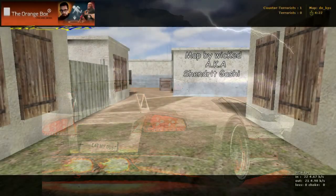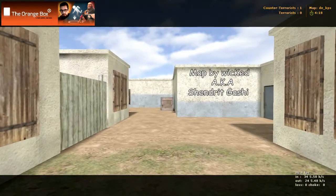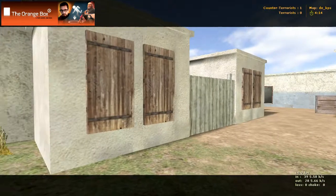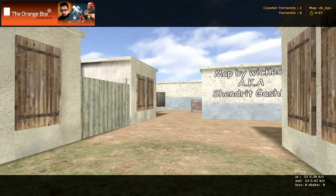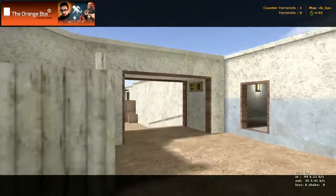Alright, here we go. The map is called de_kps, made by Wicked, for the KPS server. We're starting in the terrorist spawn right here, and you can leave on your left or go around to the right. Let's go to the right - this map's pretty intense and I can see a lot of good gameplay coming out of it.